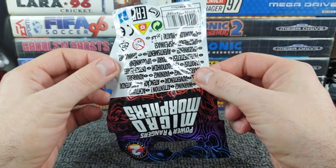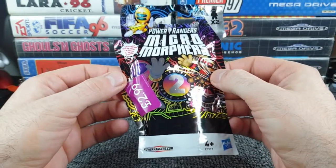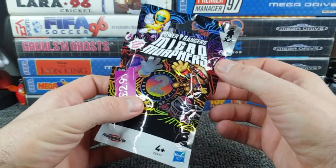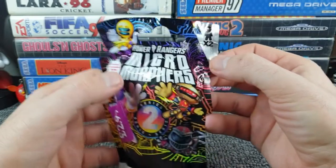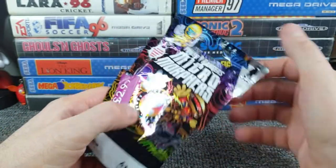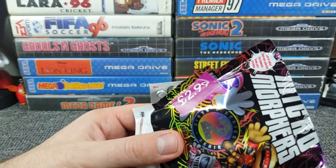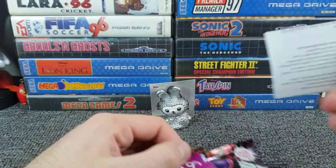It's Micro Morphers Power Rangers Series Two, obviously bought from Game at some point for £2.99. Apart from being a ranger and saying what colour it is, I'm going to struggle with any form of character recognition. And we get two in here - times two - we're going to have to pick a favourite from the pack. This is first-time territory for this episode - normally it's just a singular product.